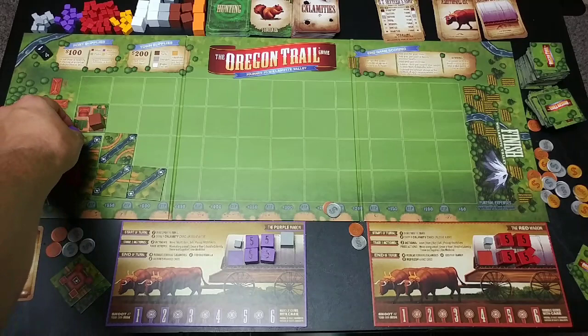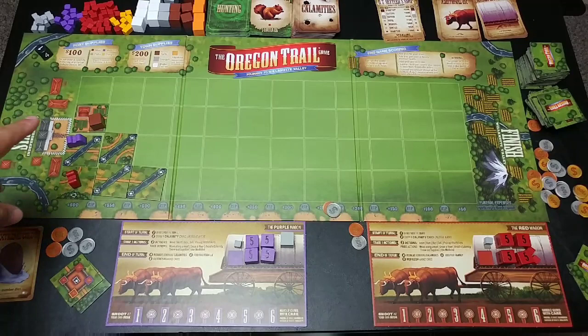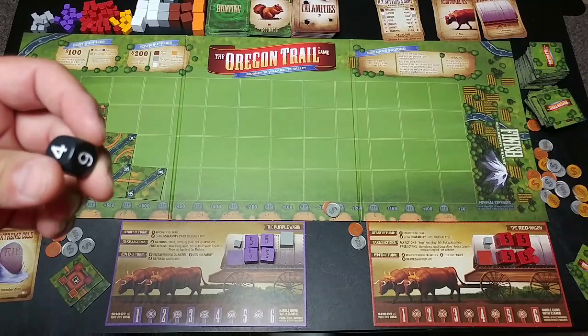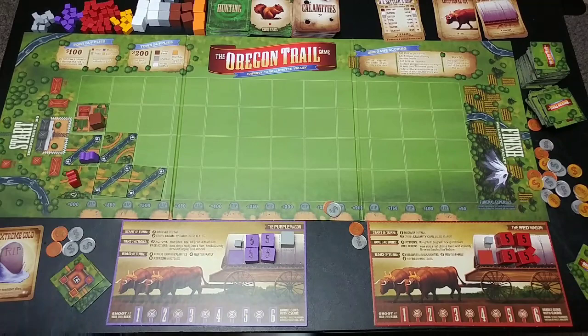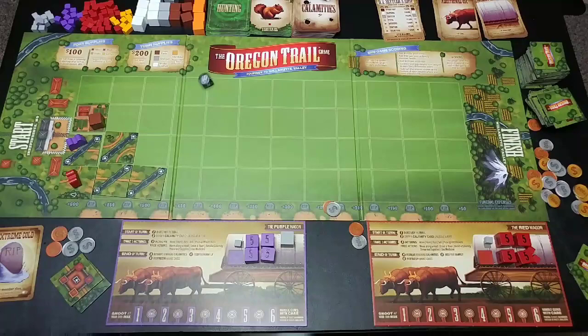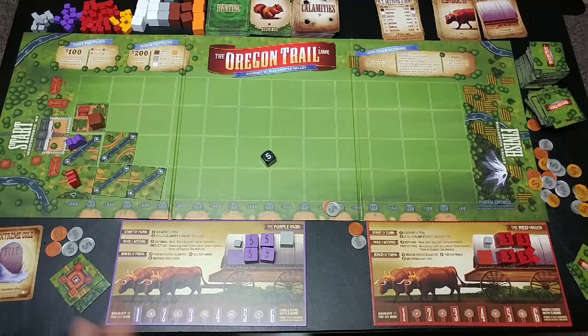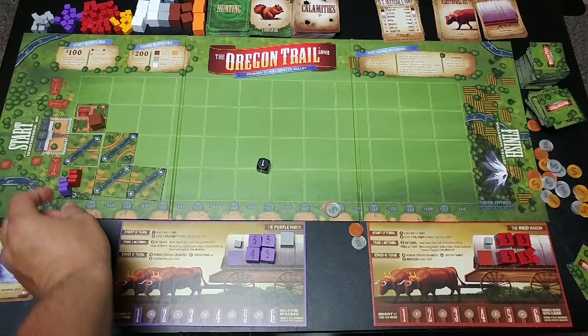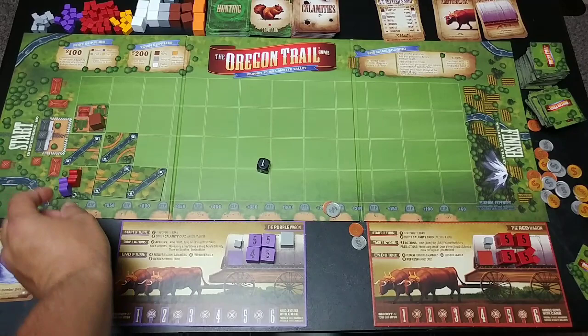I'll leave the calamity card as a reminder. First action: move. I'm on the side of a river tile and I have a choice — I can roll the die and hopefully roll a six to cross successfully for free, or I can put my wagon on the other side of the river and forfeit the rest of my actions. I'll roll for example's sake. I rolled a five — one away from six — so I distribute one damage amongst my family members. That guy goes down to four. If I'd rolled a one I'd have to distribute five damage. But the good news is I'm across the river with two actions remaining.